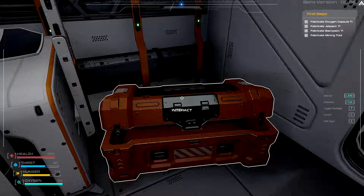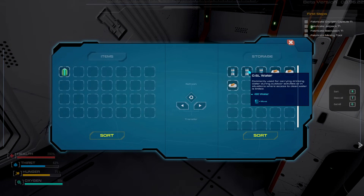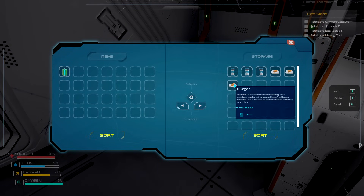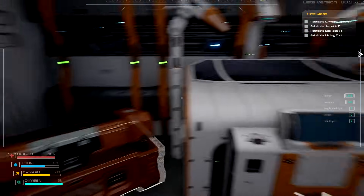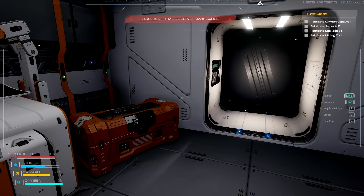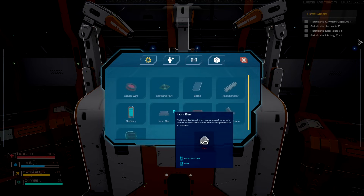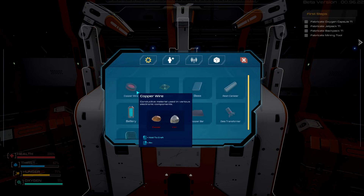We just click on one of those - okay, perfect. Shift-click brings in the stack, which is good to know. Over here we have some water, burgers, and of course more burgers. We have our health here at the bottom - thirst, hunger, and oxygen. We've got a little toggle flashlight, but I think we don't have that module just yet. We also have a crafting area here.